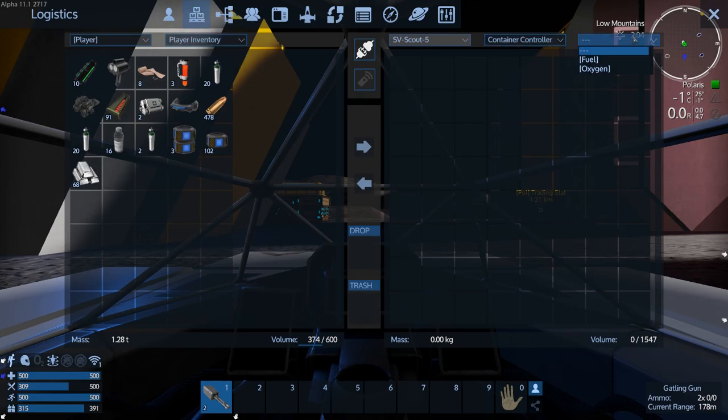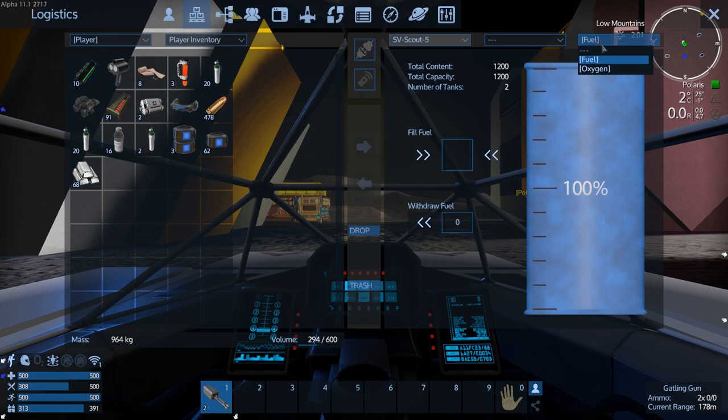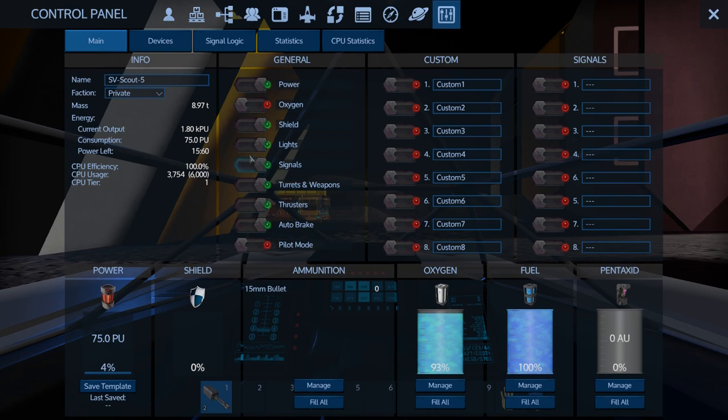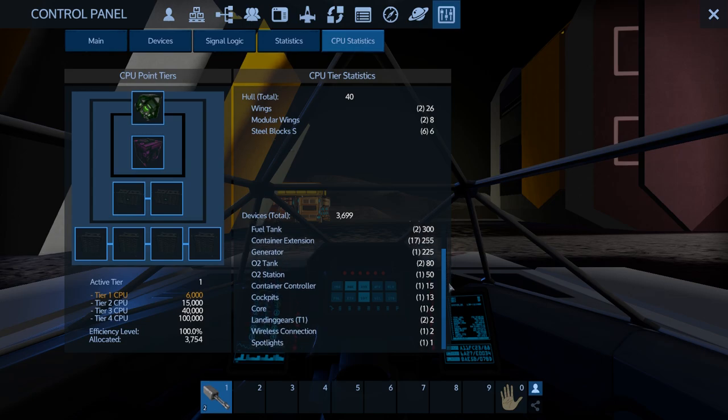Let's power this thing up and take a look at its stats. It's got 3754 CPU — well within tier one. The biggest things are the Gatling guns and the RCS thrusters; after that it just tapers down. The wings and modular wings don't cost that much; steel blocks were pretty cheap. Wireless connection, spotlights, and landing gear are really cheap, so that's not too bad.